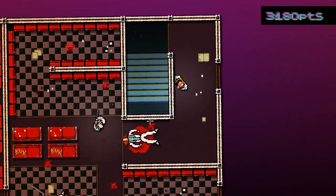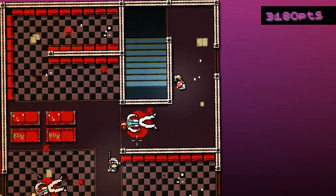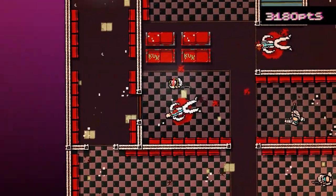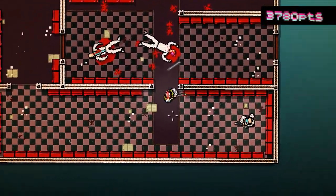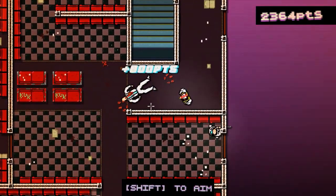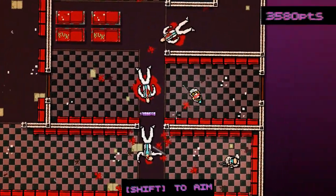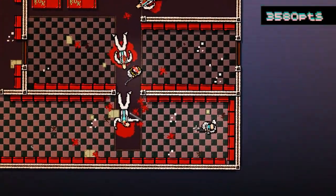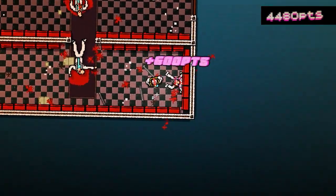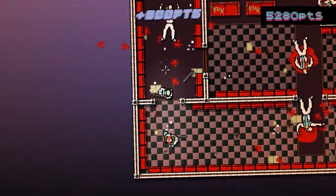So we're going to have to hit this guy. He doesn't know I'm here. I should be able to get away with this, but I have no weapon. Got you, bitch. Got him! Hit that space bar, man — you cannot forget. Got him.